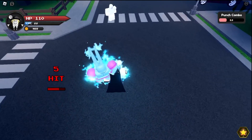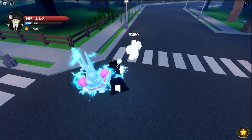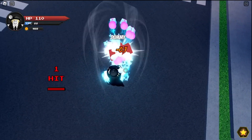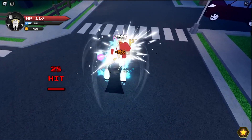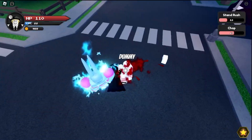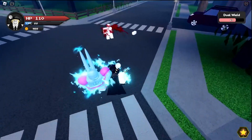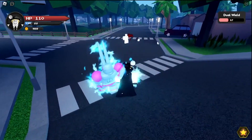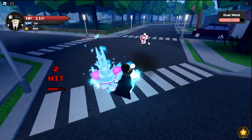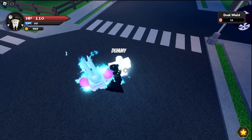So now here's the showcase for D4C. These are the M1s. Here we have the Rush, which is E. R is heavy punch — it's called Chop. It's bleed and you cut off a limb. Here's T — you shoot two guns. We want to see the range for this. It is click-aim and it has really far range. No Y move. We have F block — this is what it looks like.